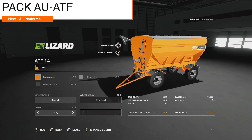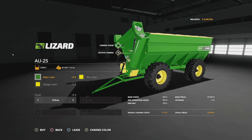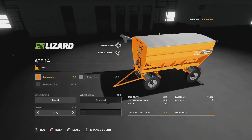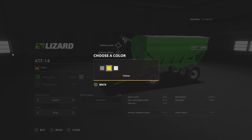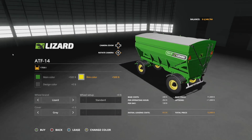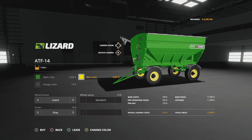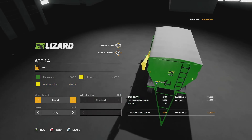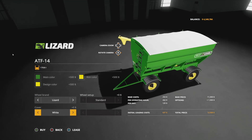We've also got an auger wagon pack today — the Leather Lizard UATF pack. It comes with two versions: a standard one and a big beefy one. The larger one has a 17,500 liter capacity. Main color options are orange, green, yellow, and red. Rim colors are base game gray, yellow, and white. Wheel brands include Lizard, Trelleborg, and Michelin. The cover color options are gray, white, and yellow.